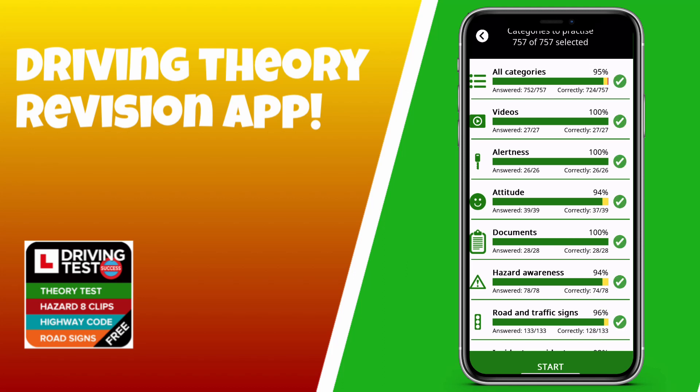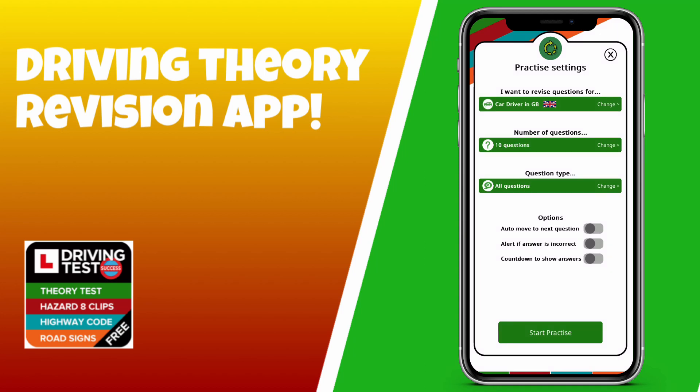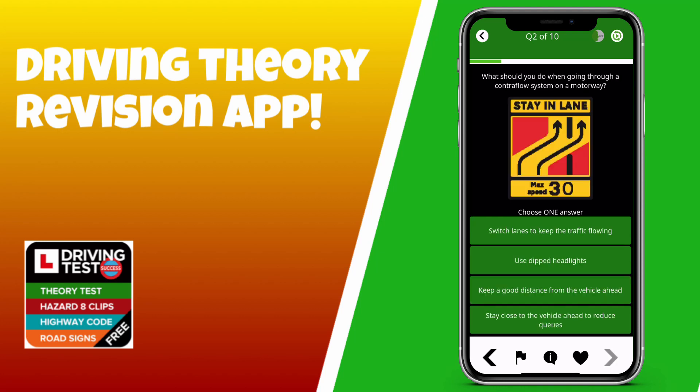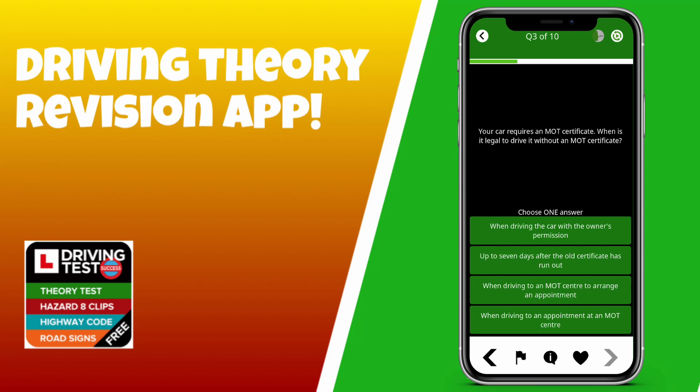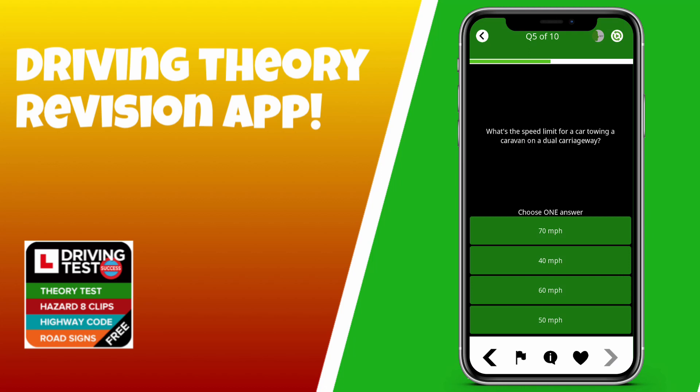Let's go into the theory test. I'm going to purposely get some questions wrong just so you can see what happens. You can change the number of questions and select your categories. I've selected all categories and we're going to do ten questions for this video. It's just multiple choice. You can see that little love heart icon below by the arrow — you can click that and it saves the question as one of your favourites, which is useful when you frequently get a question wrong and want to revisit it.